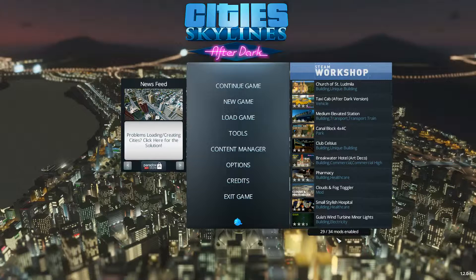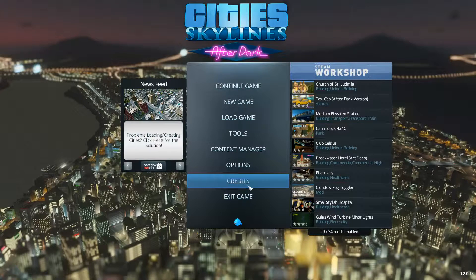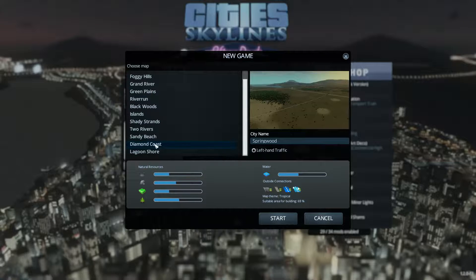This may take a little while to build up to unlock the new taxi cabs, but at least we can enjoy the day and night cycle. So we're gonna go and pick a new game and pick a map. I want something with water access and trains, because I plan on building a giant rail network.